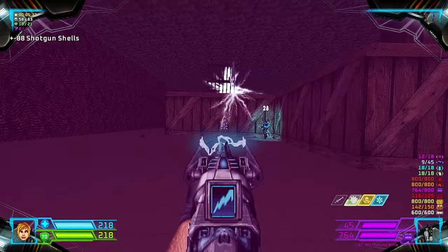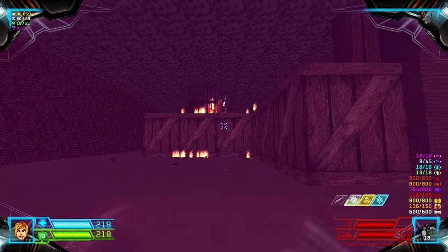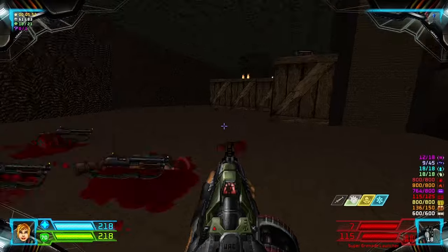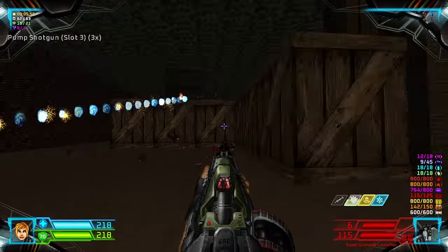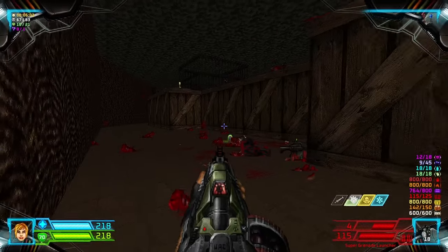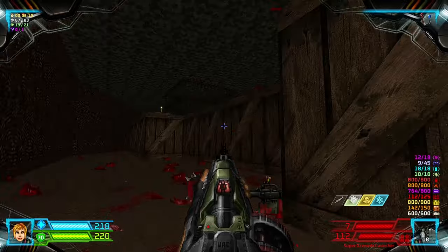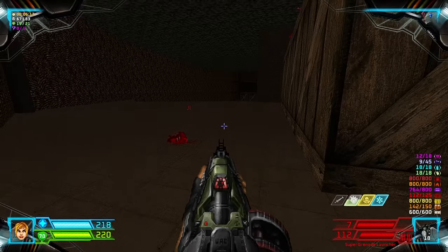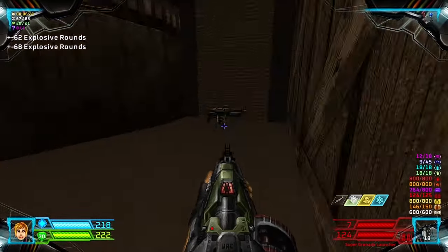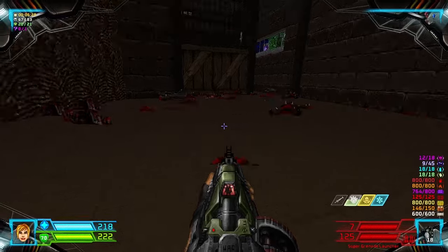We have to deal with the enemies above. Make sure that Baron dies, and the Gunners — there will be more enemies. I'm currently using the Rocket Launcher now because not enough jibing mechanics as usual, and I have to jib. We pretty much take care of the enemies on this side now.